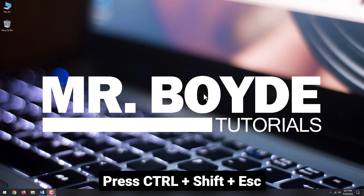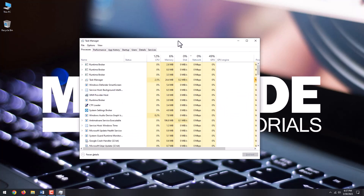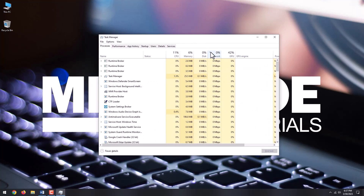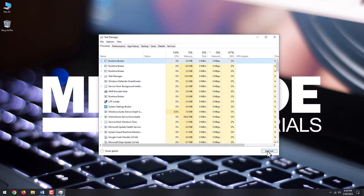Press Ctrl + Shift + Escape to open Task Manager. We will now check for apps that have the highest network demand and eventually terminate them. Click the Network column and inspect the processes that take the highest bandwidth. Select the process and click End Task.